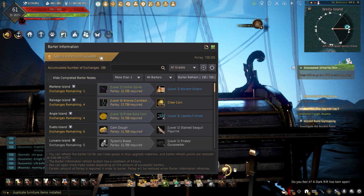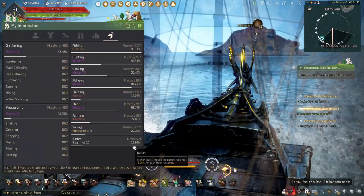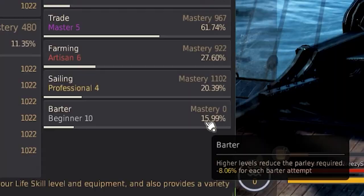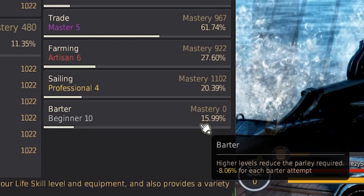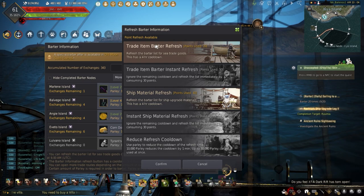Next is Parley — the currency used to perform bartering. Mastery reduces the cost of Parley used when bartering, and the higher your bartering mastery the more the cost is reduced, with Guru having a reduction of 20%. Once Parley hits zero, you can no longer barter. These will go down with each barter and start out at a million points. However, they can be refreshed to restore all Parley to 100% every 4 hours, or 250,000 Parley can be restored by using the Crow's Trade voucher, which can be made using the normal 60-minute item collection increase scrolls — not the event version.